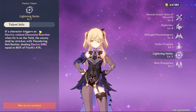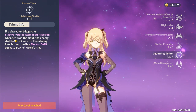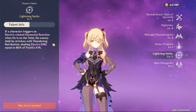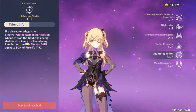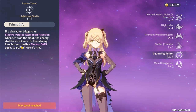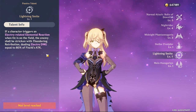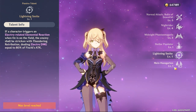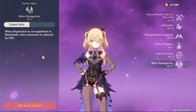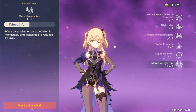If a character triggers an electro-related elemental reaction when Oz is on the field — for example Superconduct or Overloaded — the enemy shall be stricken with Thundering Retribution, so they take even more damage from electro-related combos. The last passive just reduces expedition time by 25%.